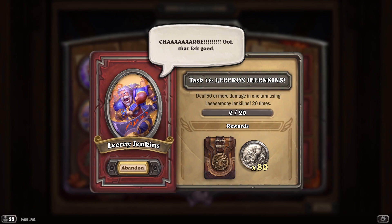The text reads: deal 50 or more damage in one turn using Leroy Jenkins, which is one of his abilities, 20 times. However, I tried doing that and it does not work — it does not count towards completion at all. Luckily, someone in the Mercenaries Discord was kind enough to provide a workaround. What we actually have to do is deal 50 damage during a heroic boss fight.